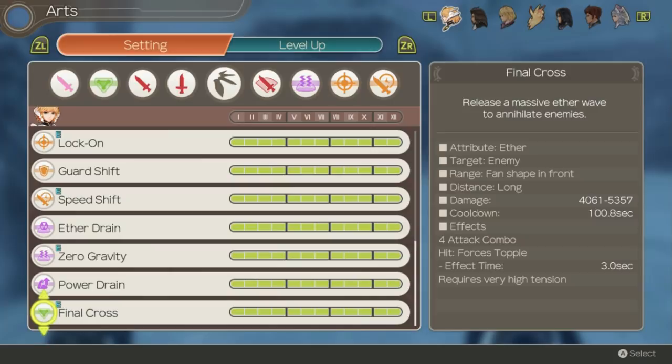Now it does have some restrictions. For one you have to be at maxed out tension to use this — luckily that isn't too difficult for Fiora to accomplish. Secondly it has a 100 second cooldown even at level 12. This means to really be able to spam this ability often you have to be using chain attacks quite frequently. Otherwise it's likely only going to be one use per battle.